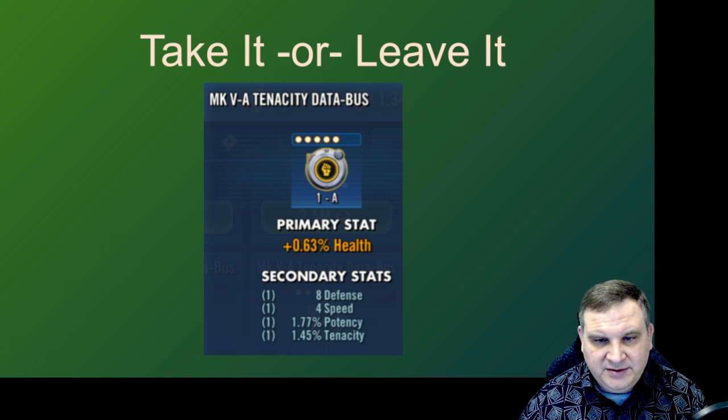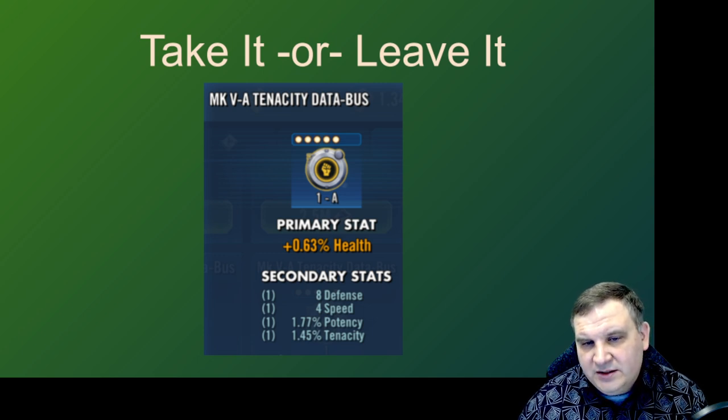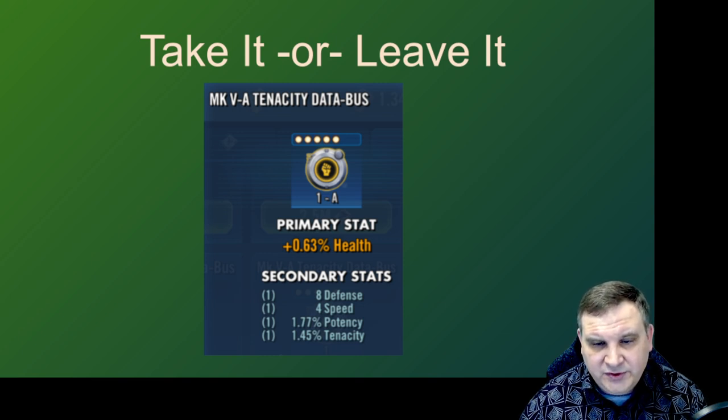Here's a tenacity data bus. This is definitely one we can consider. It does have the tenacity percent roll, it has a speed roll, and a health percent main stat. On tenacity mods, a lot of times these go on characters that are soloing in Grand Arena or on a defensive team where the character wants health anyway. So the health stat I like a lot. It does have flat defense, which isn't that attractive, but to have four speed, decent tenacity, decent potency, all on a mod — this has a good chance of working out in your advantage. So we would buy that one.